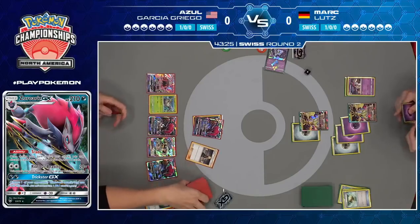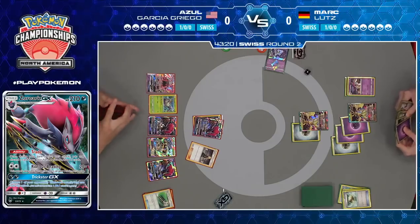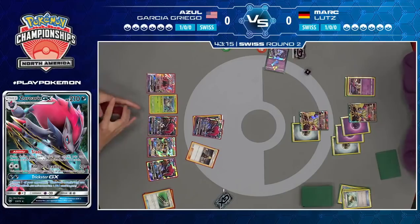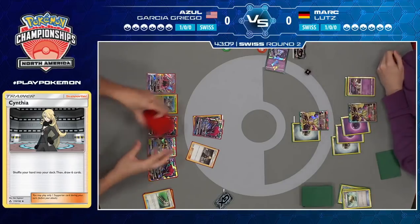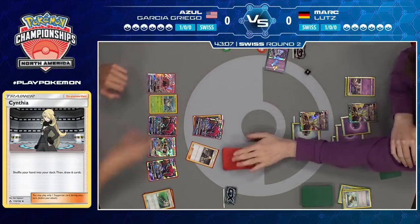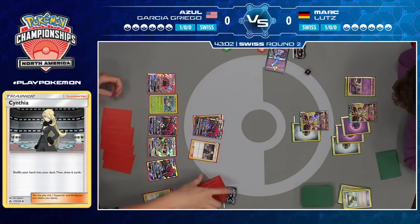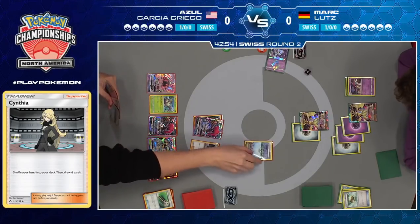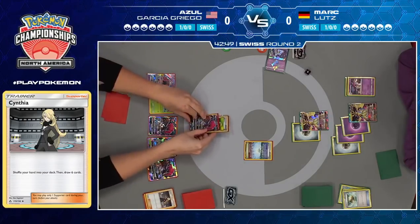At some point Azul is just going to have to hope that Mark simply doesn't have it. Max Potion isn't even a conventional card we see in most Malamar decks, so he might not even know there is Max Potion in Mark's deck. A lot of Mark's build here is very unusual — it is not what you would expect from a typical Malamar deck. When deck lists are closed, it gives you quite an opportunity to surprise your opponent. Only two Malamar in the deck, having those Max Potions, a heavy emphasis on B-String and Max Elixir — that's not what Azul expected coming into this matchup.